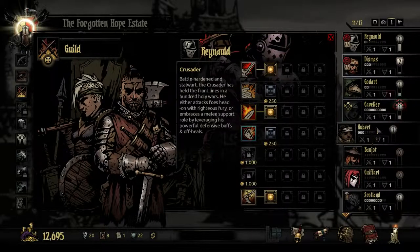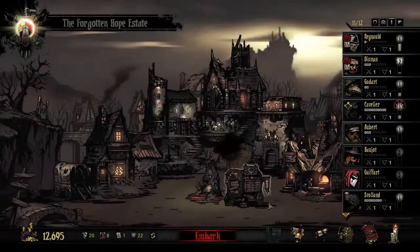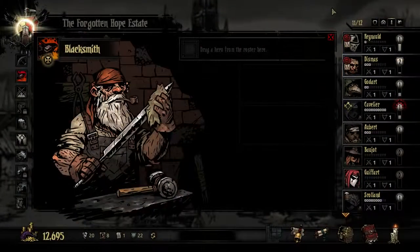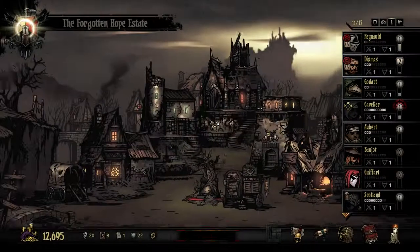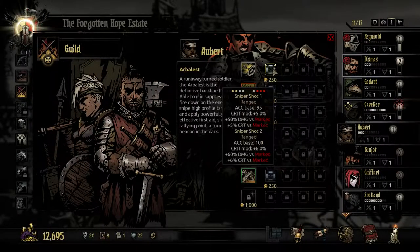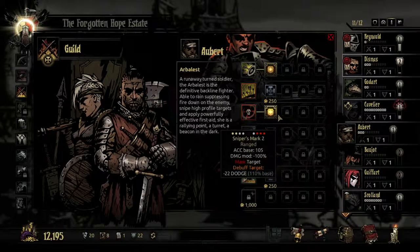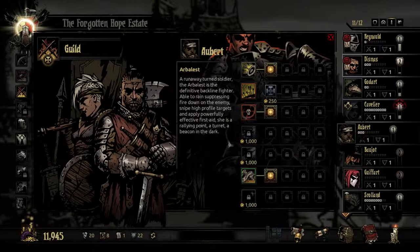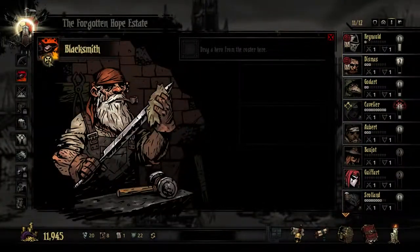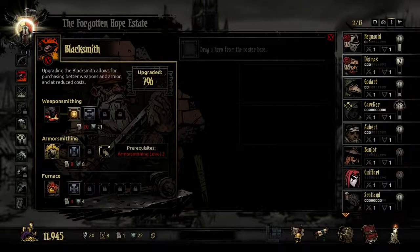I want to have a damage dealer. I think I'm gonna take the Arbalest then, because she can also heal — no, I actually have too much heal maybe. Have I upgraded the Arbalest for something? I don't really have the whole upgrade thing down yet, and especially not the whole angle of what's important to upgrade first and so on.